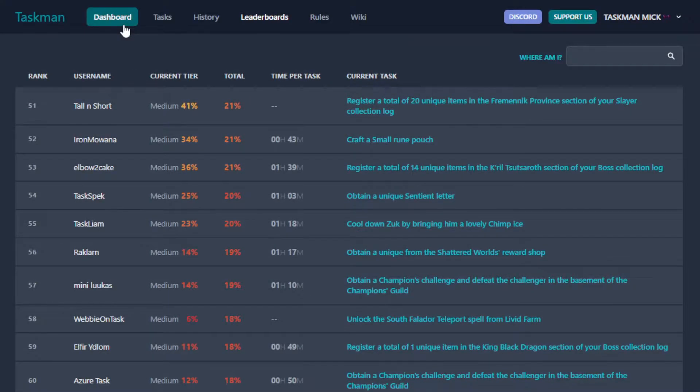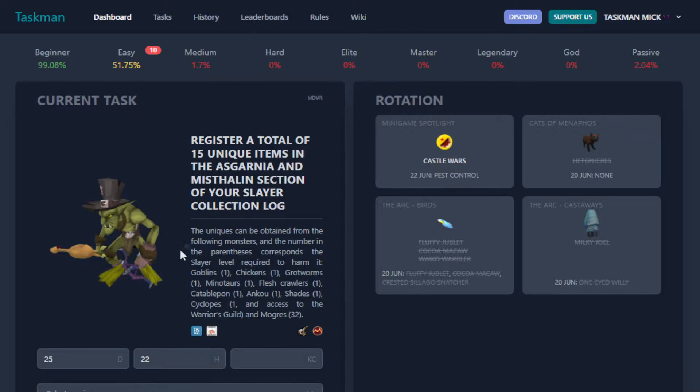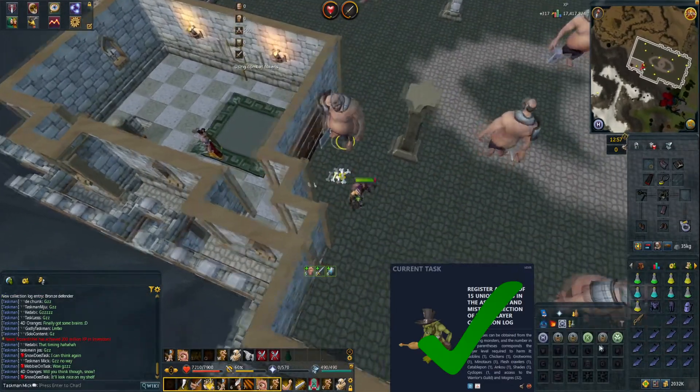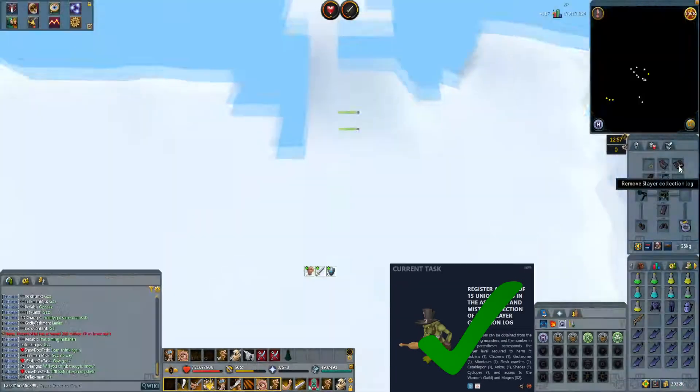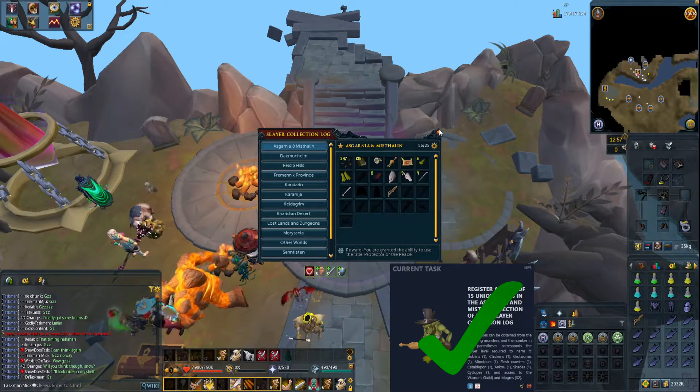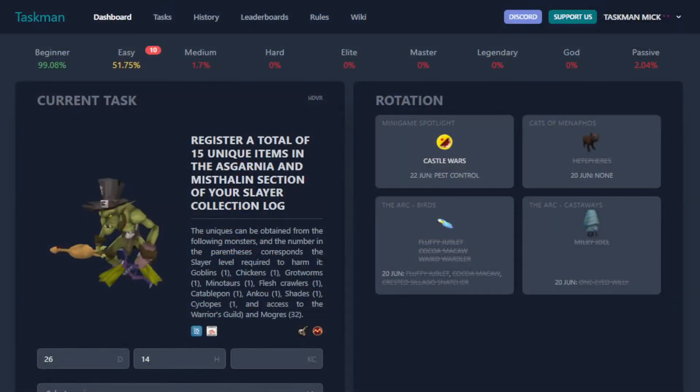Alright, let's go get a unique in Asgarnia — a miscellanea section of your collection log. Let's head to the Warriors Guild and get on the Defender Grounds. Nice and quick — we got the Bronze Defender on six kills! Let's get out of here and check our collection log. There we go, the Bronze Defender is now complete.